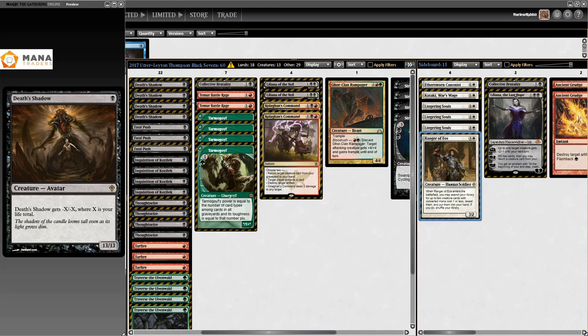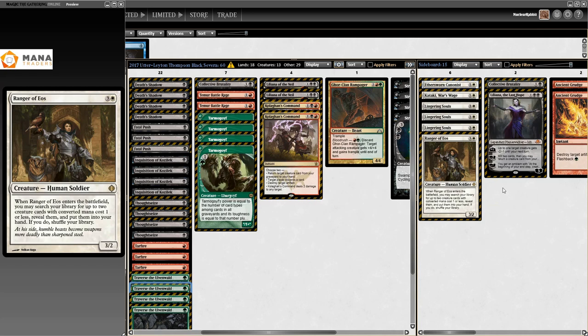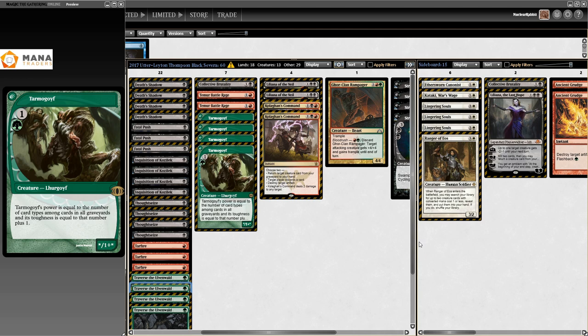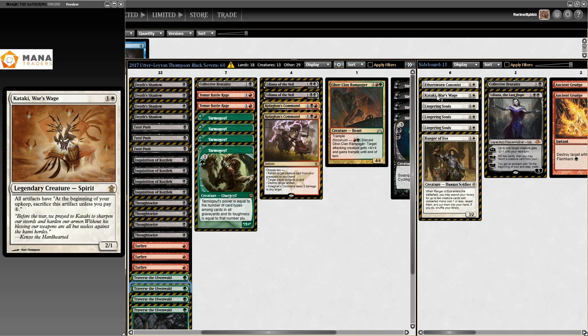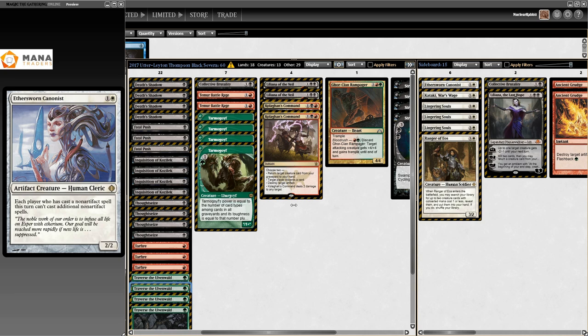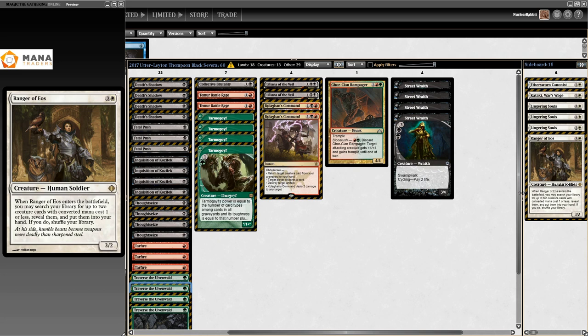Ranger of Eos is something you can fetch with Traverse the Ulvenwald, and it finds Death's Shadow. So you top-deck a Traverse, grab Ranger of Eos when it's in the board - obviously don't cheat - and get two Death's Shadows, just keep plowing through Jund and stuff. Three Lingering Souls - a nightmare for control and mid-range decks which were big at the time. Swan Song and Kataki, War's Wages are just for Affinity. With four top-sixteen results in the group, they absolutely dominated that tournament.